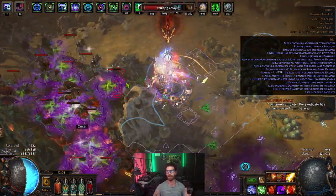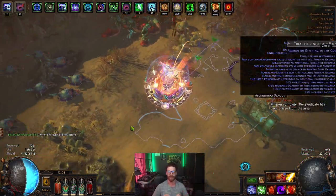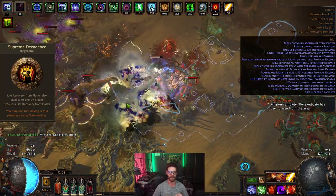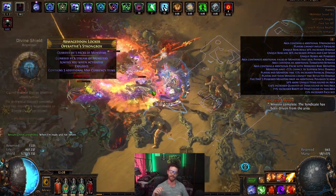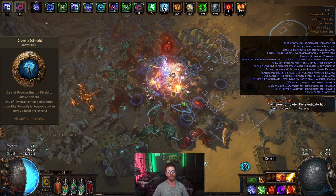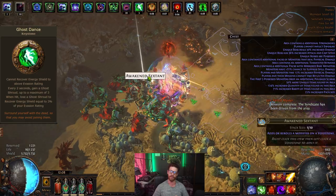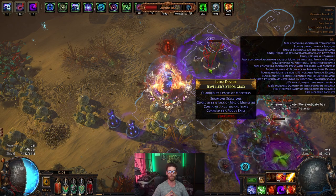Molten Shell or the Vaal version works as an oh-shit button alongside our life potion to prevent and recover from damage quickly, thanks to Supreme Decadence. Extra recovery comes from our Ascendancy, the Divine Shield Keystone for physical damage prevention which is then regenerated as energy shield, and lastly our Ghost Dance Keystone for ghost shrouds that recover around 300 energy shield each time you are hit.